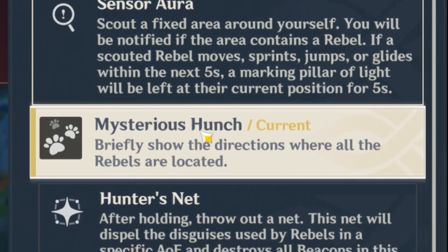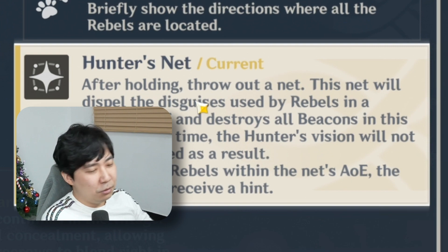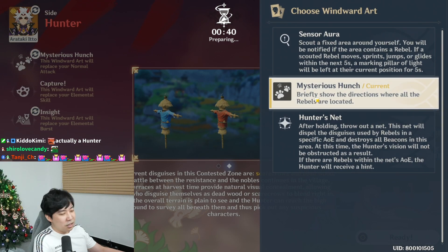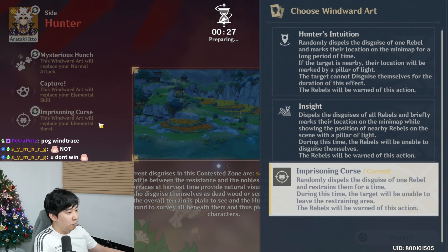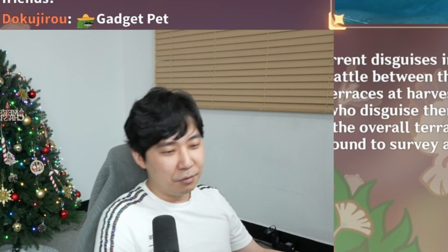Give me the hunter role — yes! The hunter has three skills. This is probably new. Mysterious Hunch is a lot better, especially on a big map. And then there's Imprisoning Curse — that would be a guaranteed kill. Imprisoning Curse and Mysterious Hunch — I'm ready. Let's go, everyone.